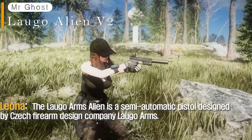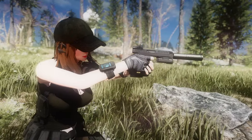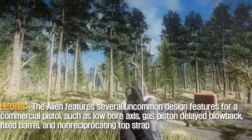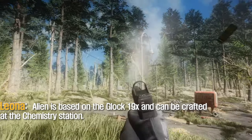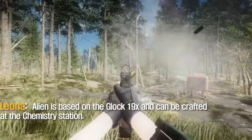The Logo Arms Alien is a semi-automatic pistol designed by firearm design company Logo Arms. The Alien features several uncommon design features for a commercial pistol, such as low bore axis, gas piston delayed blowback, fixed barrel, and a rotating top strap. The Alien is based on the Glock 19X and can be crafted at the chemistry station.